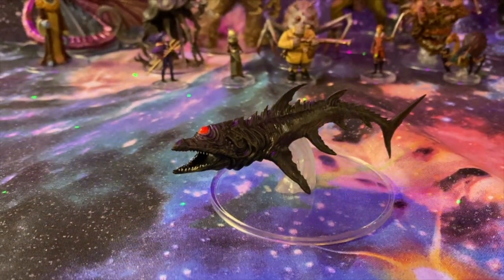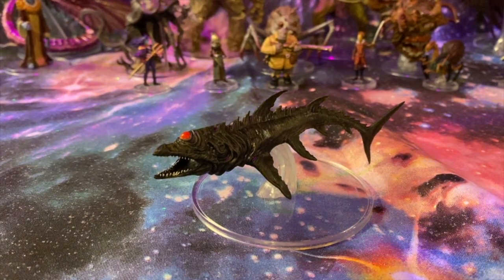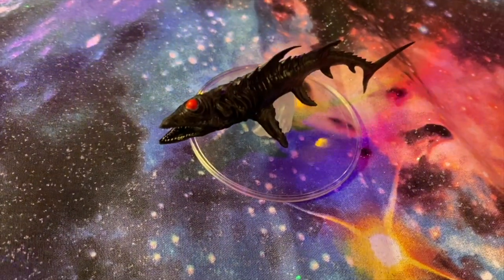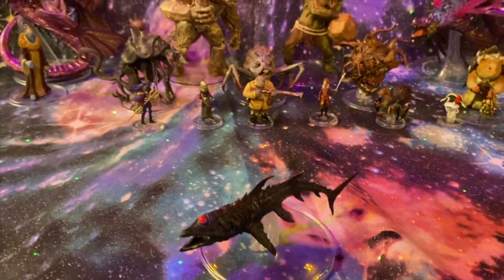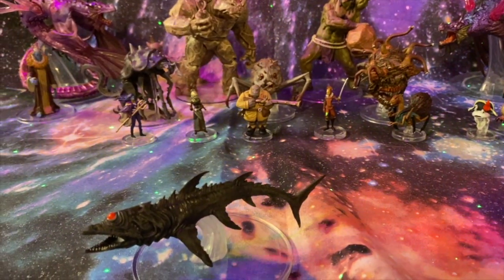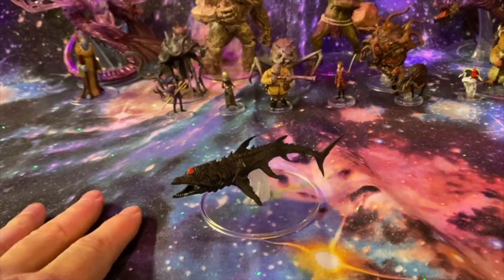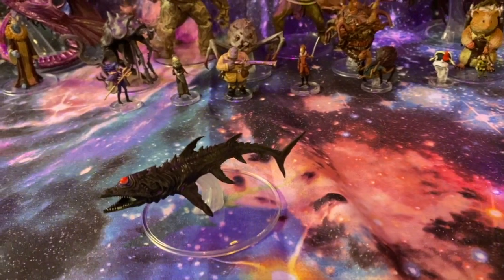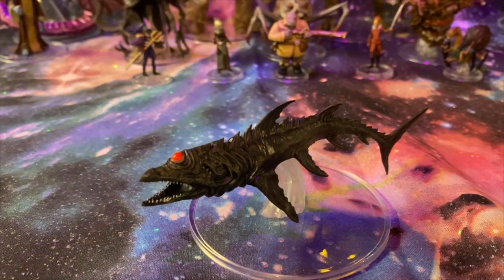Their paint jobs in this series, I think you're going to find, look incredible. And as I always comment on, look how amazing it is with the clear base — you can see right through. You may be wondering what it is I have down. I know WizKids is putting out the Astral Sea and a couple mats for Spelljammer. This is just some fabric I found at Joanne's Fabric, so it works in a pinch. So this is the Void Scavver.